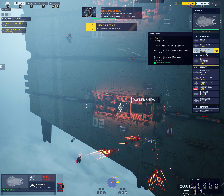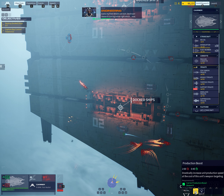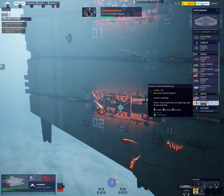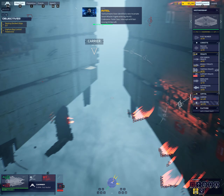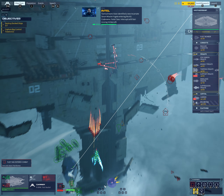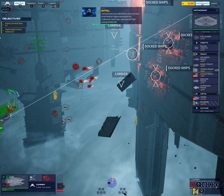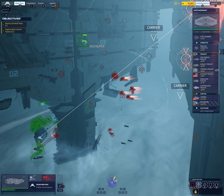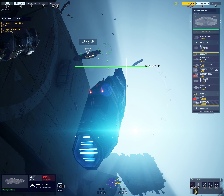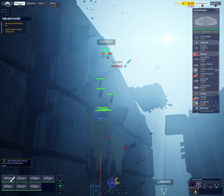Destroyer research coming online right about now — time to roll out the big guns. Tactical teams have identified a new incarnate smart missile frigate entering the AO. Code name: Fatal class. Intercept with fast-moving strike craft. Torpedo frigates now available for construction — deploy them against slow-moving capital ships or fixed emplacements. Torpedo frigate deploying.